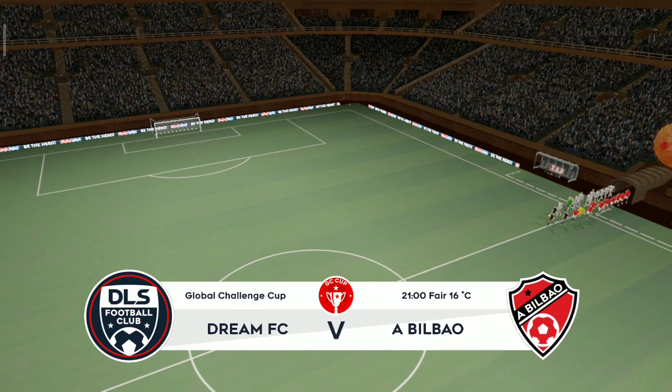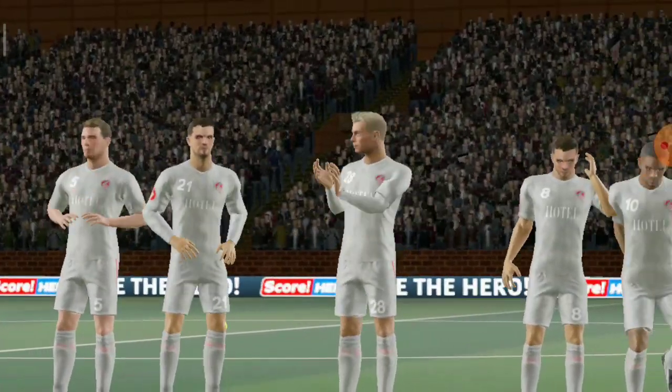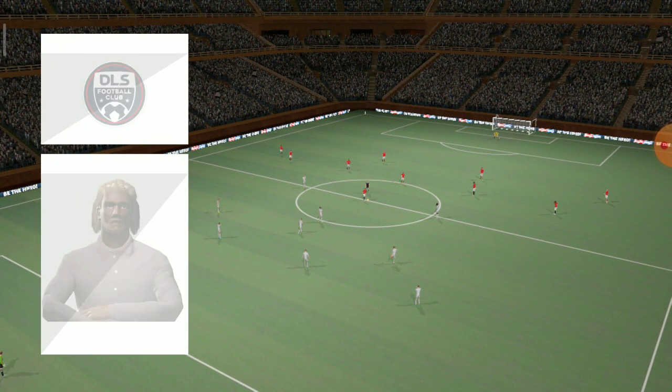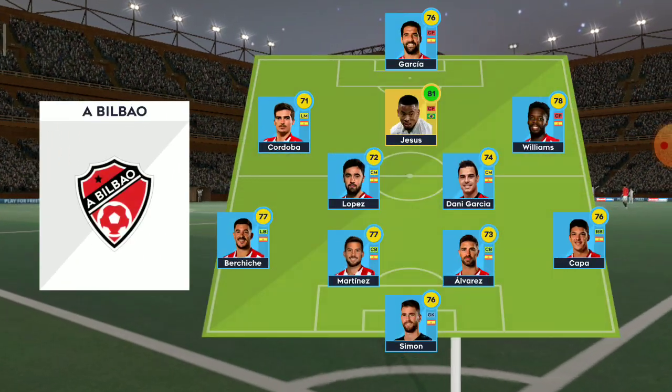There's a big cup tie atmosphere for this game. I've just been handed the team sheets — let's see how they'll line up. They're going attacking with a 4-3-3 formation, while the opposition are going with five in midfield in a 4-5-1 set up.